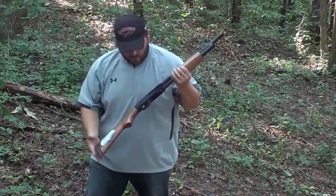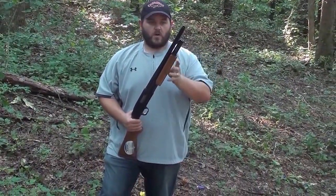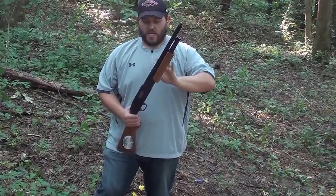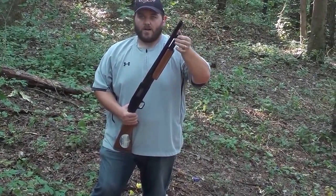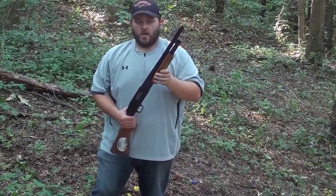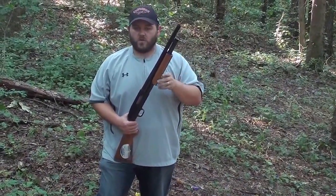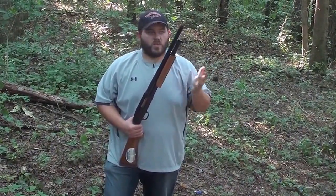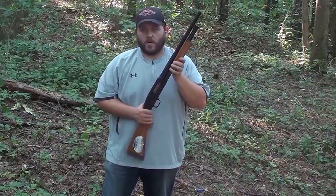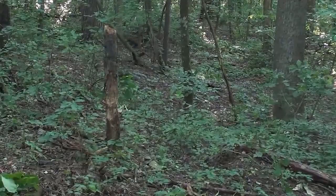Alright, so this is the Mossberg 500 and we've taken off the hunting barrel. This is the combo — it came with two different barrels: a 28 inch barrel and this 18 and a half inch barrel. The spreads we're getting are quite a bit wider, even though they're still pretty tight. At about 25 yards this number 8 field load was getting about a three and a half to four foot spread. Probably a little bit tighter than that with the 10 inch longer barrel. We'll see if we can do a little more work on this log and see what this Winchester ammo does.